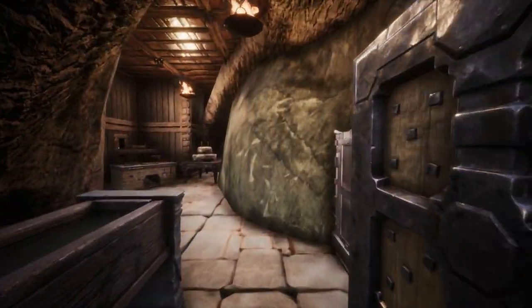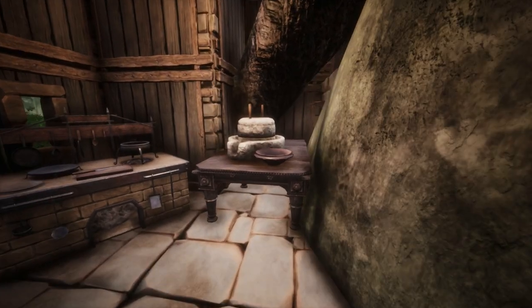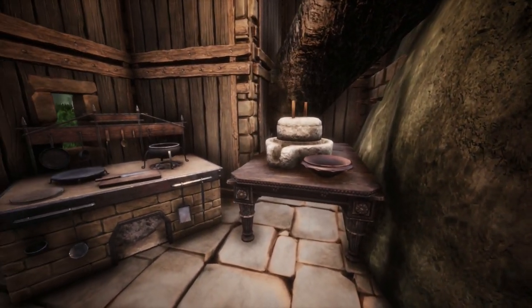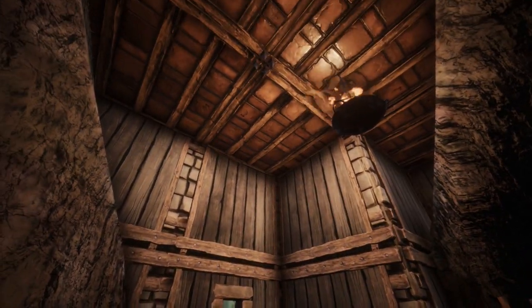Entering the left side room, we reach the kitchen. This is a much smaller area than the workshop, but serves the purpose nicely, and the large roots cutting through this room adds a little something special to the aesthetic.